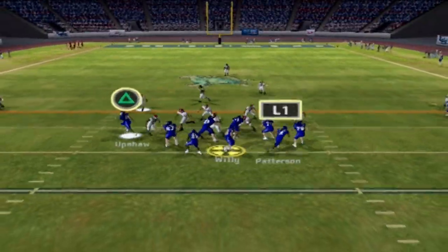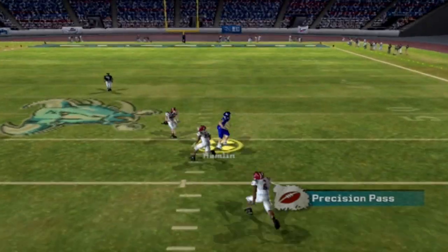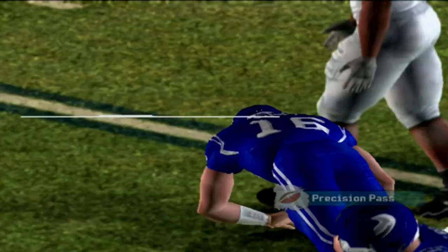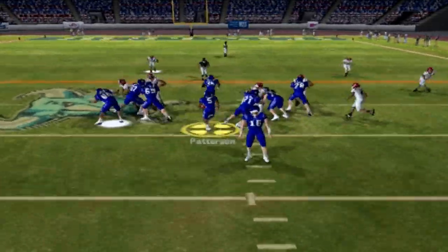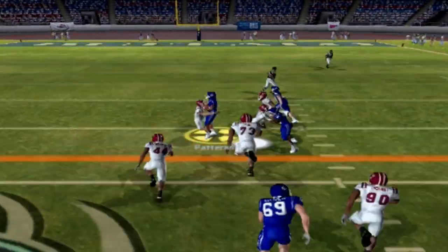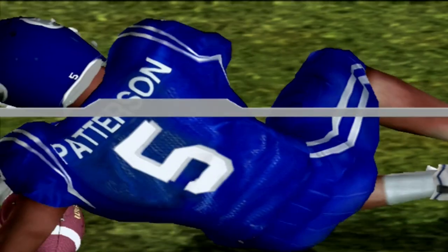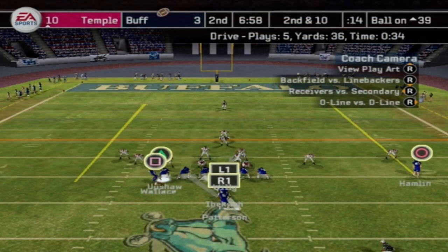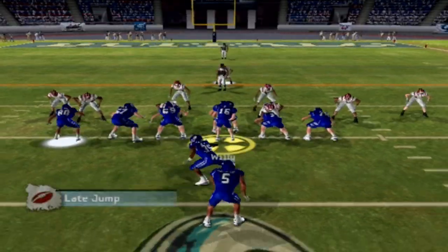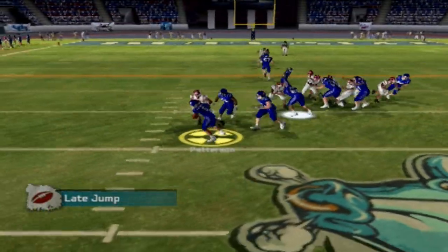Patterson fights forward for a gain of four. On third and six, Willie throws right side — Hamlin catches it, just short of midfield but gets the first down. Final play of the quarter: Patterson goes up the middle and gets the first down and more. That's how we end the first quarter — Temple leads 10-3.